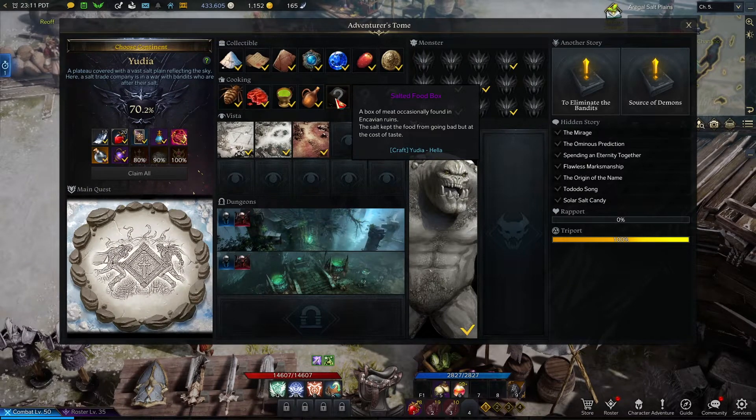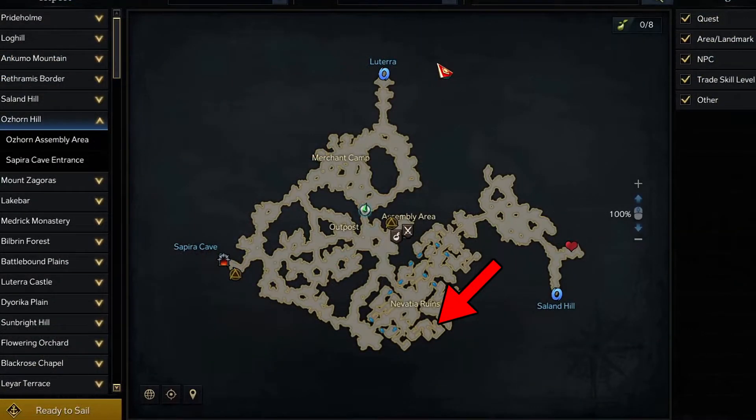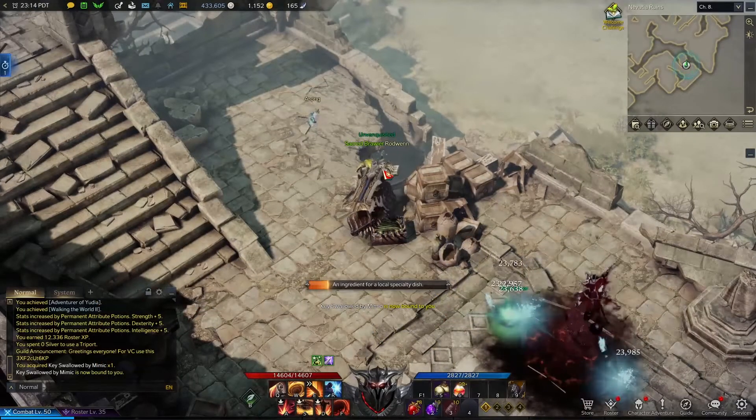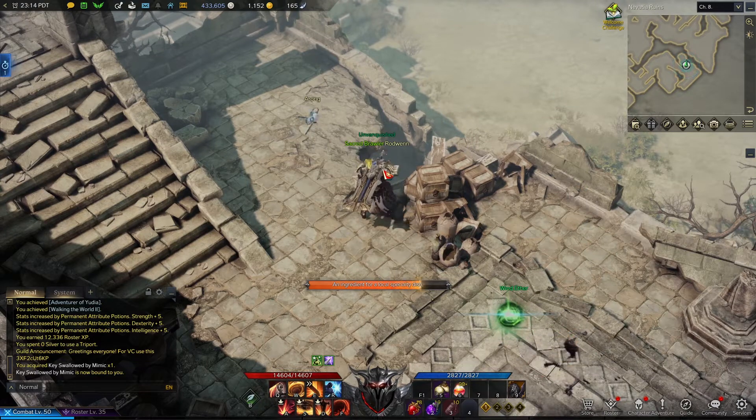For your adventurer's tome, to get the old Incavian food chest you will need to head over to this spot on your map in the Ozhorn Hill area of the Yudia continent. Here you will find a plank that you can interact with, and by doing this you will be given the old Incavian food chest.